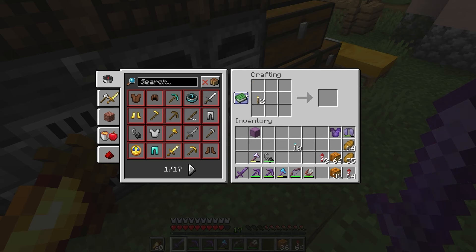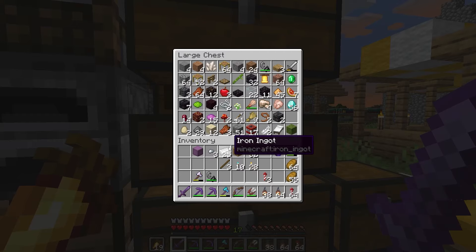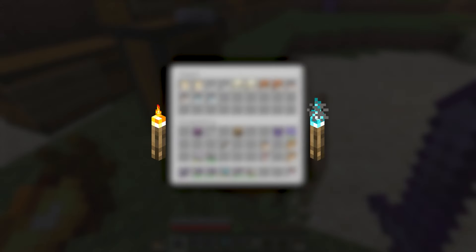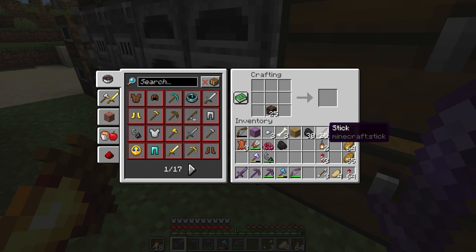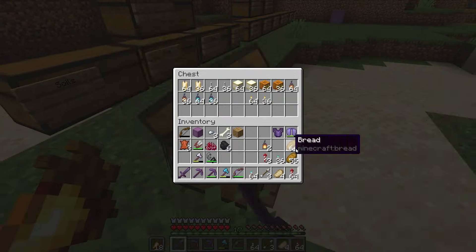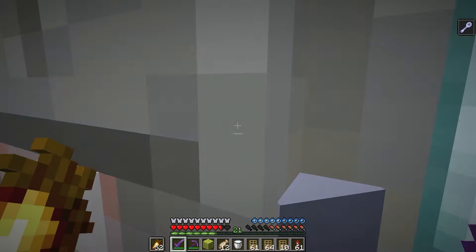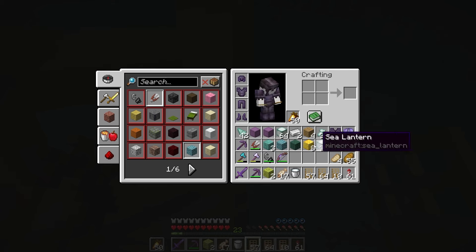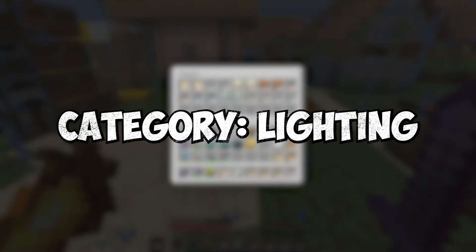Jack-o'-lanterns and normal lanterns were pretty simple. Soul lanterns I got in the ancient city a while back, leaving normal and soul torches as well as sea lanterns. The two types of torches were pretty simple, just requiring a bit of crafting. However, sea lanterns had me kill three elder guardians in a monument, then go mining in said monument. We've gotten all of our sea lanterns — and that's the lighting category done.